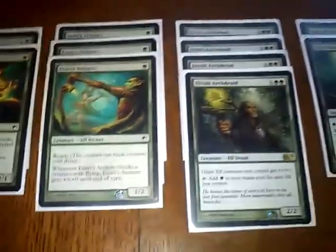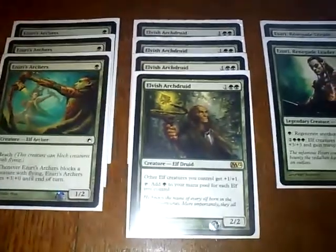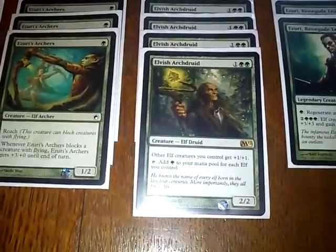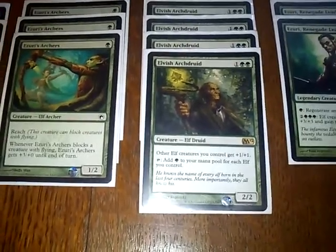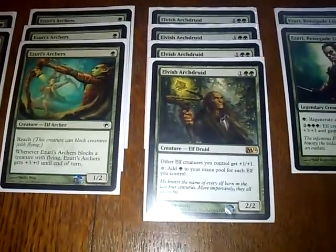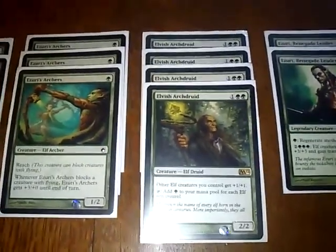Then we get into the Elvish Arch Druids — four of them. They're pretty much half the key to the deck. They give all other Elves plus one, plus one. Lovely. And you tap one and you get one mana for every other Elf creature you've got. So that, combined with the Copperhorn Scouts and all the mana you're getting from the Llanowar Elves, it's just insane.